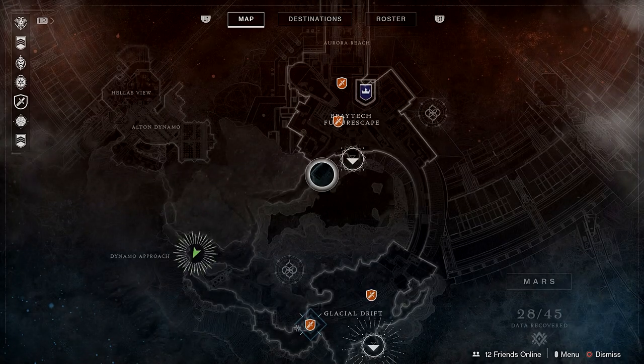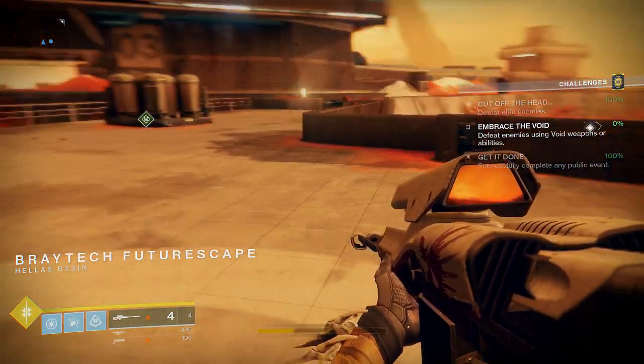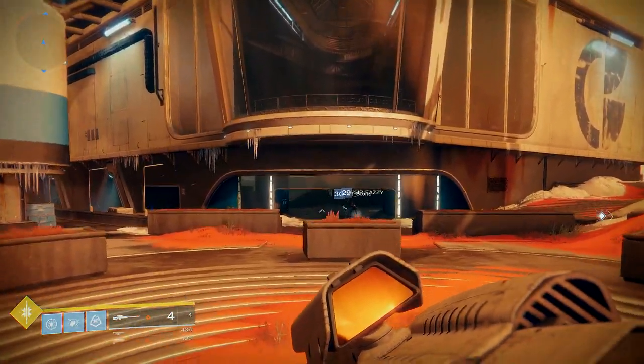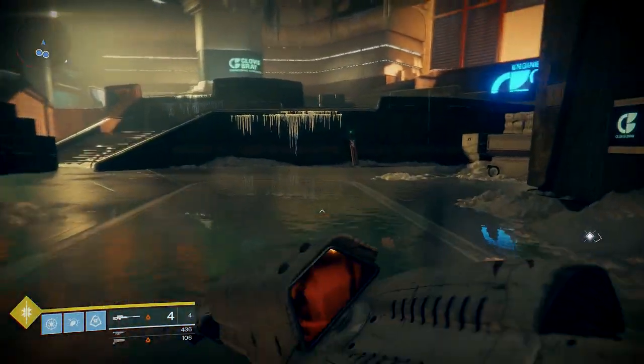This is step one or step two in getting the Sleeper Simulant quest line completed. To recap: get the stems in your inventory by doing public events, patrols, and daily challenges. Heroic public events double the stems you receive. Heroic strikes also granted me two stems. Taking down powerful enemies like high-value targets will also help you stock up on stems.